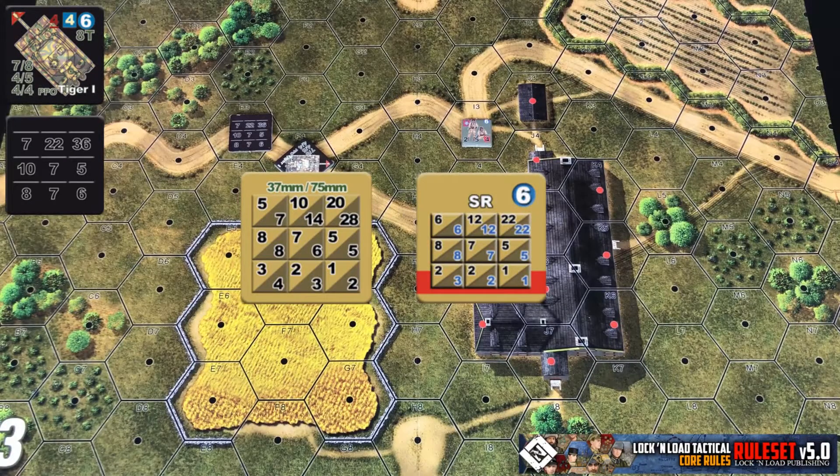A split table can indicate an AA type weapon or a tank that has multiple different types of cannons. In that case, you will have to select what type of ammo you're going to fire. If the cannons are different, you can tell by the different colors, or if it's the same by having white or black numbers on the ordnance table. You can fire both sets of cannons, but you'll be firing at the same hex — maybe different targets, but definitely the same hex.